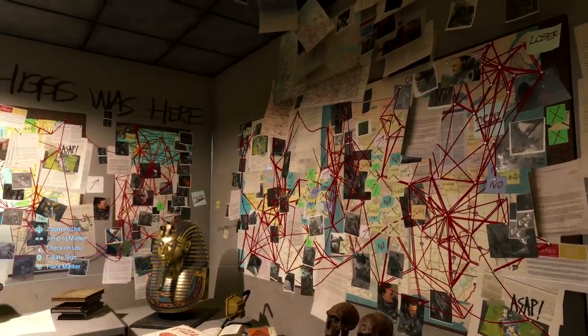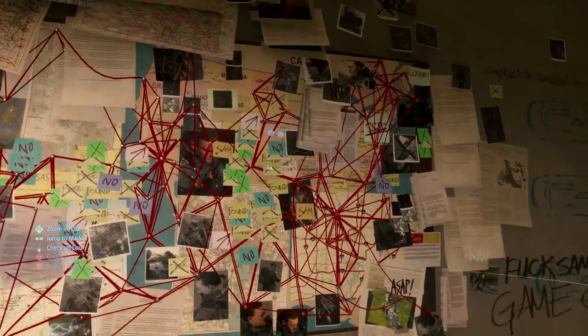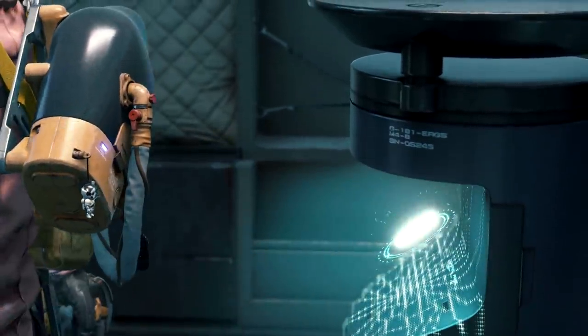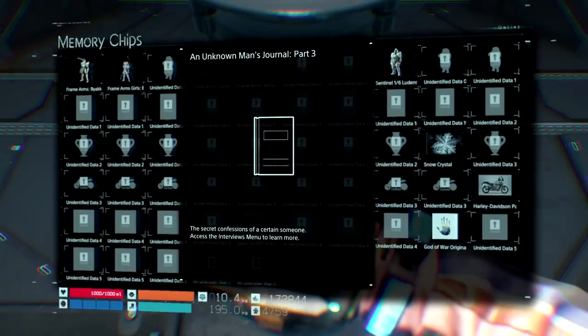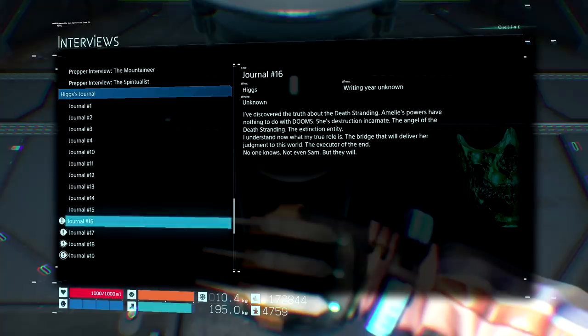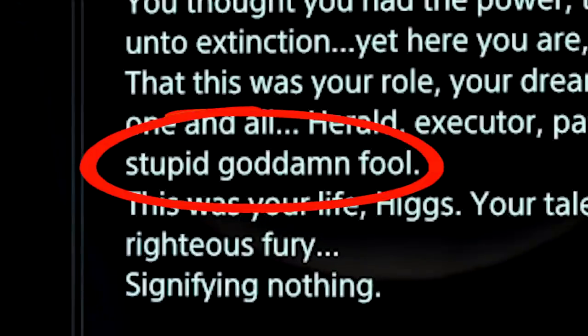As you can see amongst all the details, Higgs has quite the obsession with Sam, and he appears to be the muse for this budding photographer. You can also find a sparkly and slightly disgusting looking memory chip. Once shared with the terminal, you'll now have some fascinating childlike reading material in the form of Higgs' secret diary — sorry, journal — in which you can enjoy his meltdown from the executor of the end to, in his words, a stupid goddamn fool.